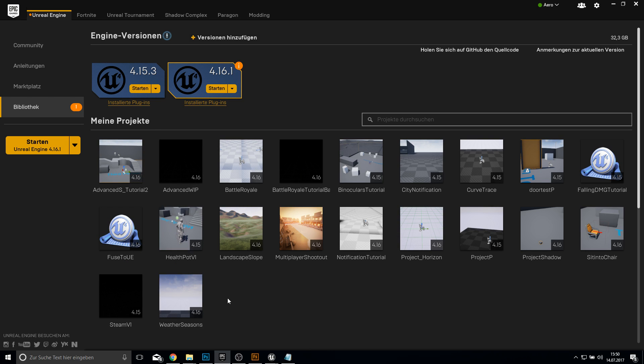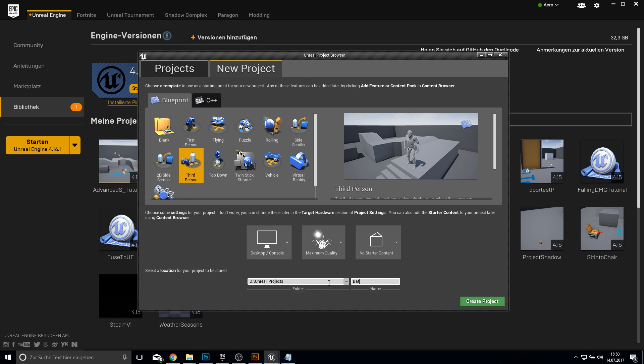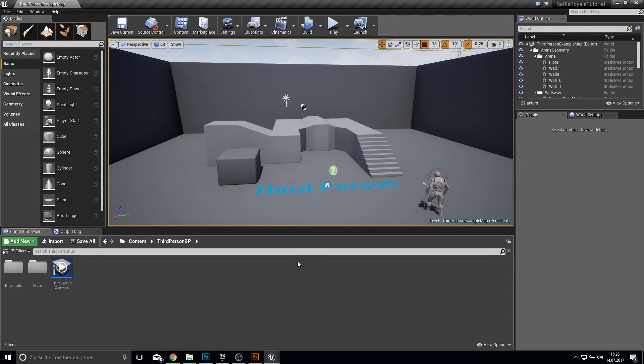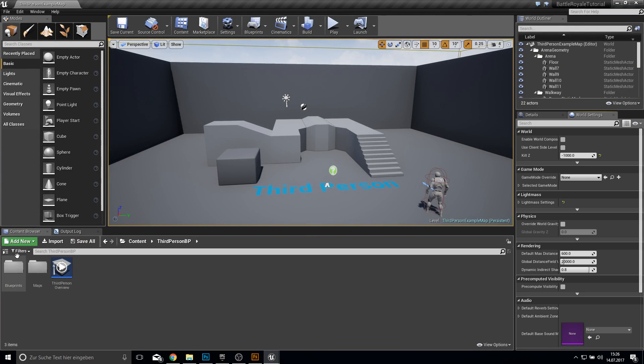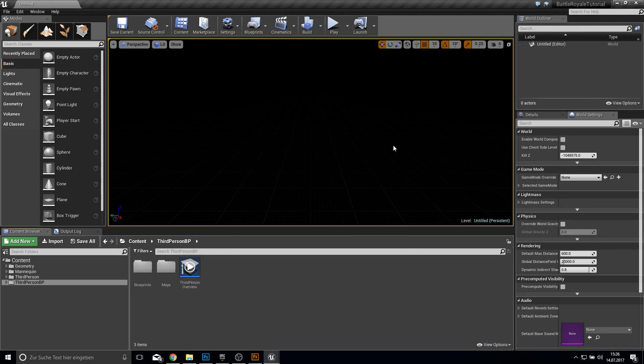Open up your Unreal Engine browser and create a new third-person project called, for example, Battle Royal Tutorial. Then create this project. Here we are in our world with the map loaded up, and let's start fresh with a new empty level which will be our main menu.